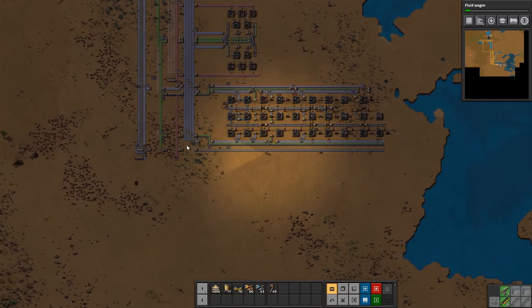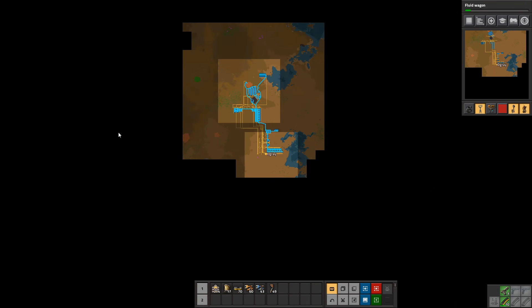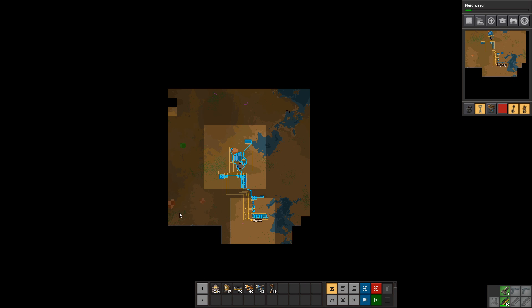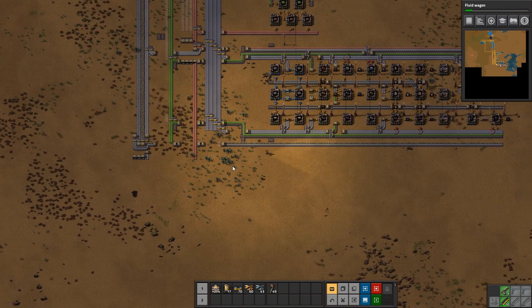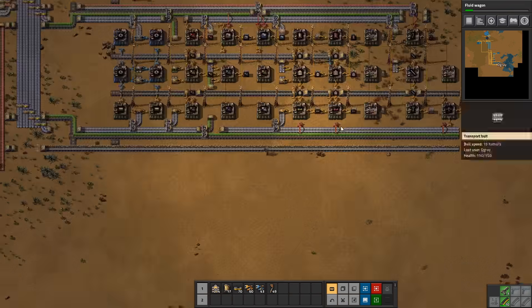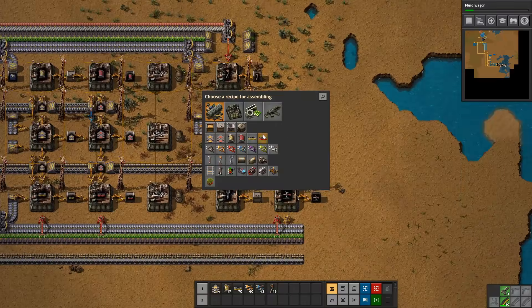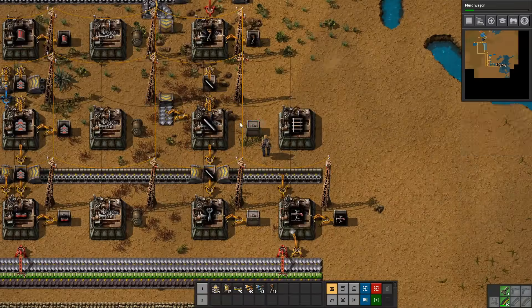We'll have to put it somewhere else where we can get a full red belt supplying. If we run into a stone patch somewhere, that'll be good. Luckily, we found some more iron right here that we can funnel up - probably a few trains would be the way to go. But at least all of this is filled up. So we have rails - let's just activate that so we can get trains up and running.